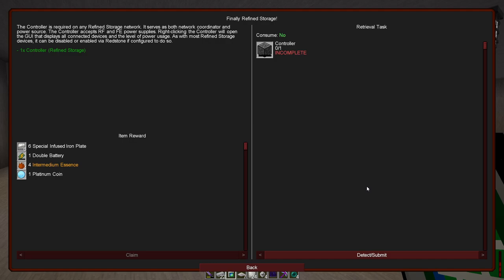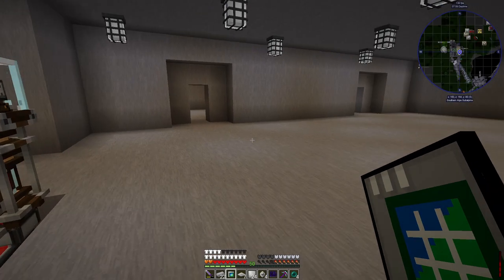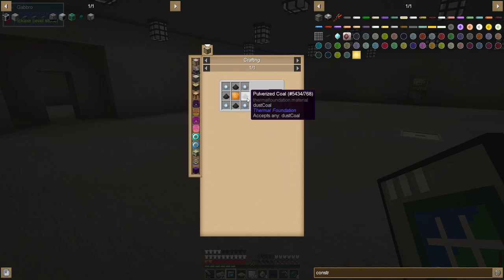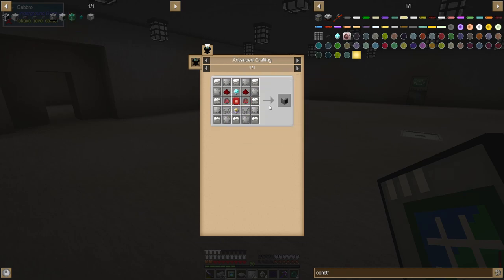Now it wants us to make the controller — this is what we want, this is the key piece. We have the advanced processor it gave us, and I think we have some microchip tier 2s right here. We also have all the plates. For the gears I need more red alloy which is being made right now. Enriched alloy is just steel, and this also needs pulverized coal and pulverized tin copper.